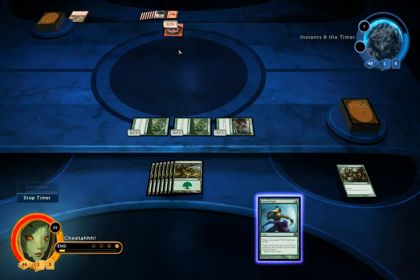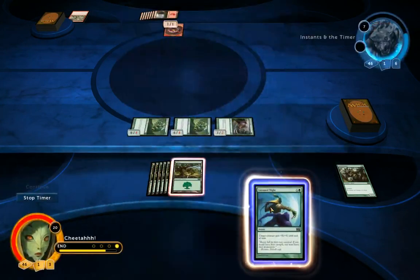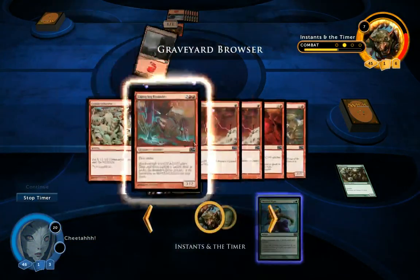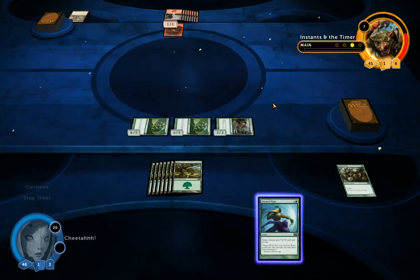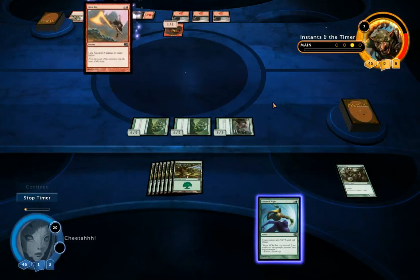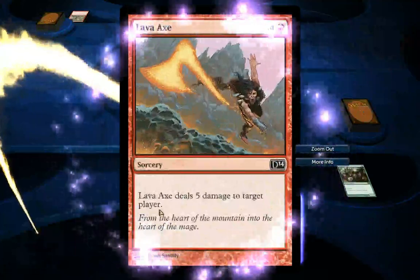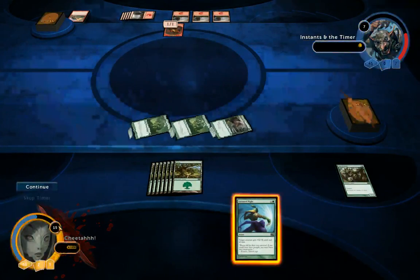You'll notice that these creatures are tokens. When tokens die, they don't go to the graveyard — they just disappear from the game. He's playing a sorcery: Lava Axe, which does 5 damage to the target player. So I'm going to be brought down to 15 life. I'm not too worried about that.